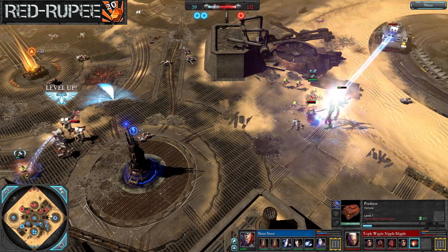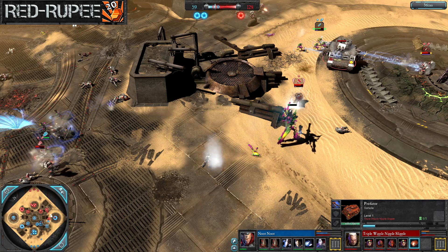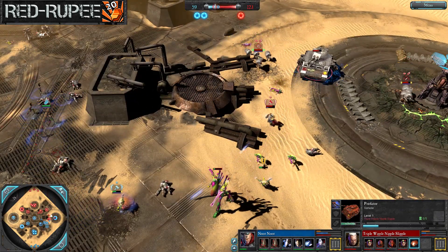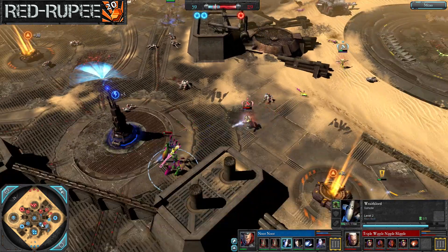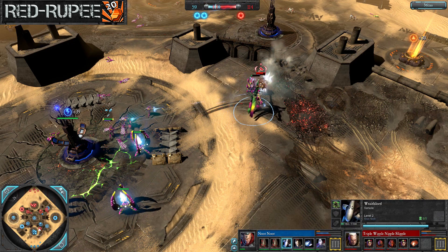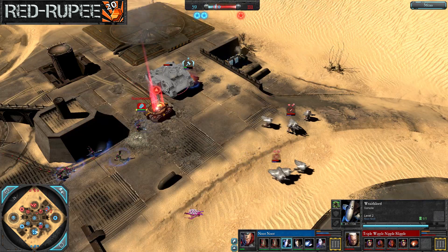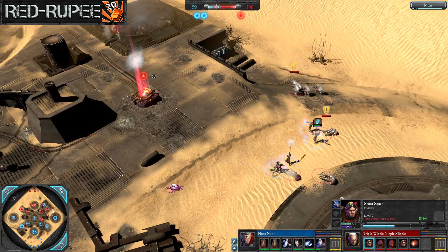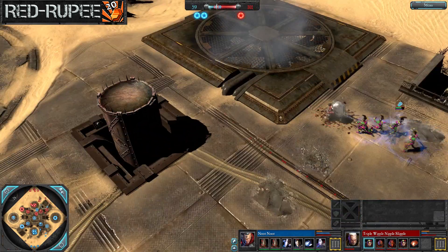Some shots go down as the devastator falls on top of the wraith lord. Flesh over steel goes down, the lascannon predator starts making short work of that wraith lord. I can't see it getting out of here — but the warp spider teleports in, drops the haywire grenade just before the last shot, the cannon was literally warming up as the grenade dropped. The force commander closes in but can't quite get there, pulling back. The warp spider activates phase armor to buy time for the seer council.